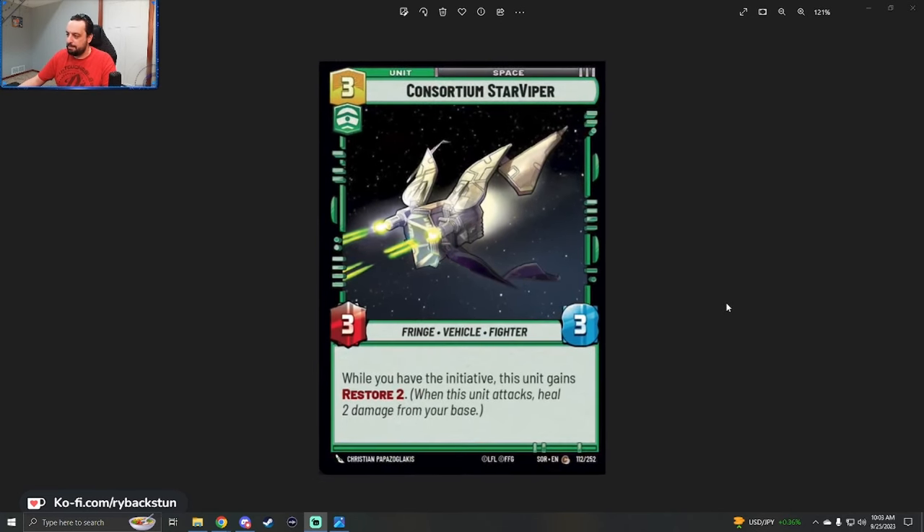Our last card this week comes by way of the FFG Twitter account, specifically unlimited FFG. It is our command unit for the month through the polls — I was hoping it was going to be a leader, but it's a unit. We're going to go through this together and analyze it in real time. It is a command space unit, and it's a pretty cool thing from an older run of Star Wars content. This is a Consortium Star Viper — three cost, command only, space unit, three power, three health, fringe vehicle fighter. While you have the initiative, this unit gains Restore 2. It is a common, number 112 out of 252 in SOR.